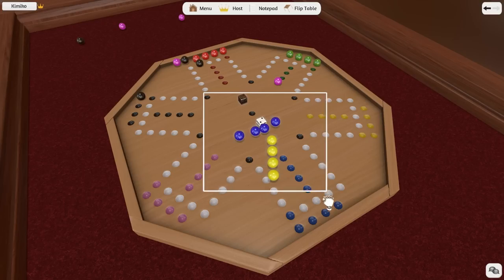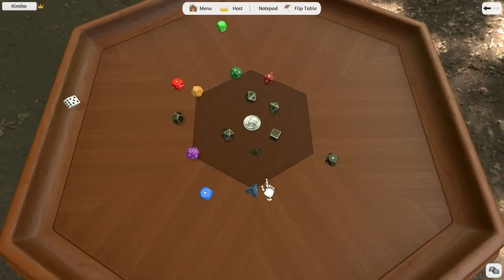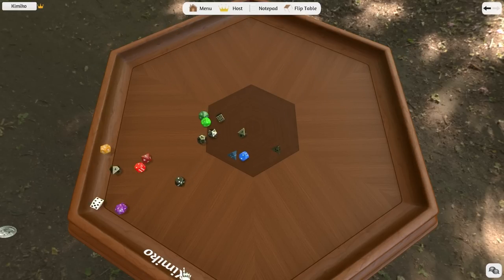However, if you want to jumble them up, all you have to do is shake your hand. Dice are easy because all you have to do is pick it up, shake it, and then throw it. Just make sure you shake it enough so that it rolls properly. Have fun with a big group of dice shaking and throwing them.